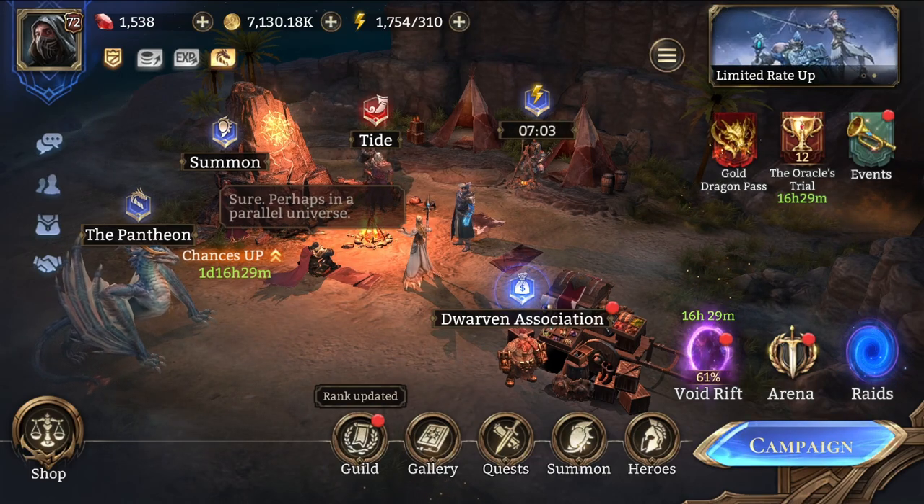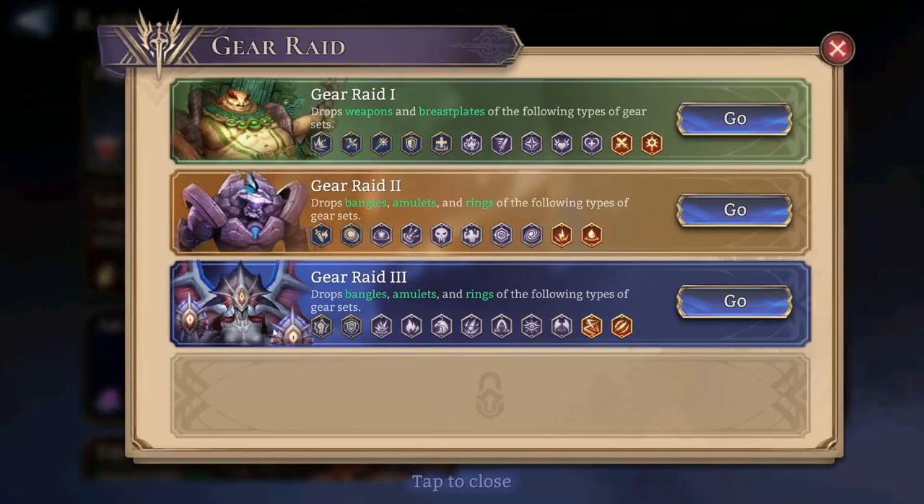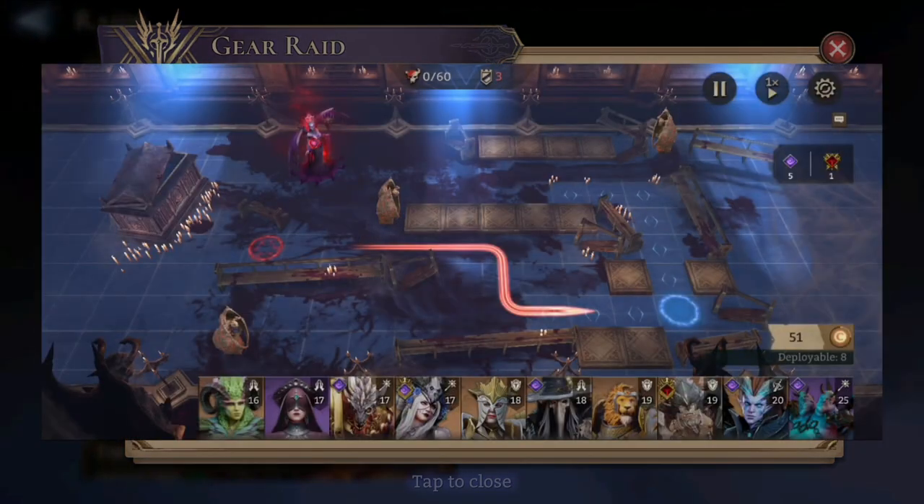Getting back to the video, what I wanted to talk about is actually a new gear rate that we are about to receive. Right now we have gear rate 1, 2 and 3, and we are about to receive a 4th one. The 4th one is going to involve Volca and it's going to have some pretty interesting mechanics. The layout is interesting and I really like the dark vampiric theme of it all.